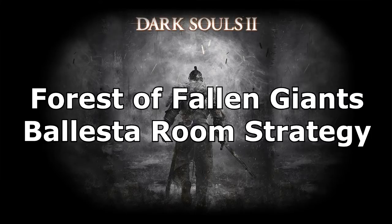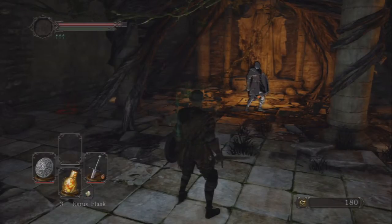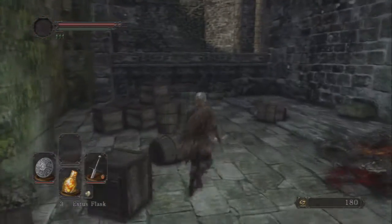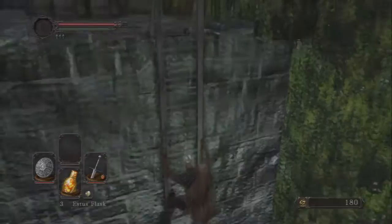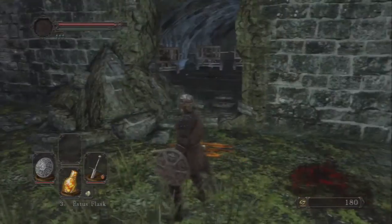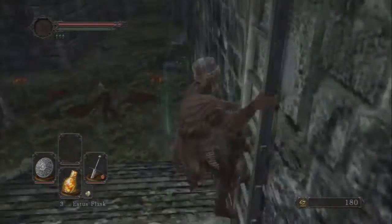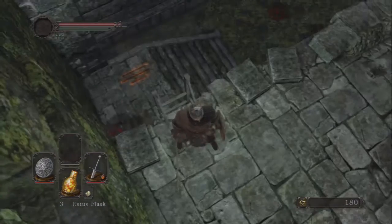In the Forest of Fallen Giants there is a room full of crossbows — ballistas, because they're big. Inside that room there are actually four enemies, and one of them is supposed to get taken out by the ballistas. When you walk in you can hear them load, get ready, and fire — it's supposed to take one of those guys out. But it didn't work half the time for me, so to get to the tasty treasure inside that room you have to kill four guys. At this stage of the game it's pretty early and you probably don't have great weapons, so I had a really hard time clearing that room out.